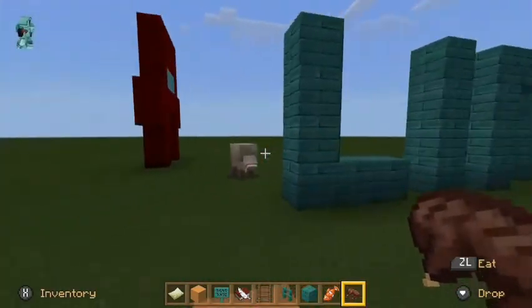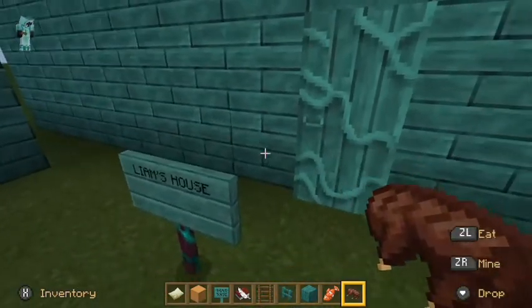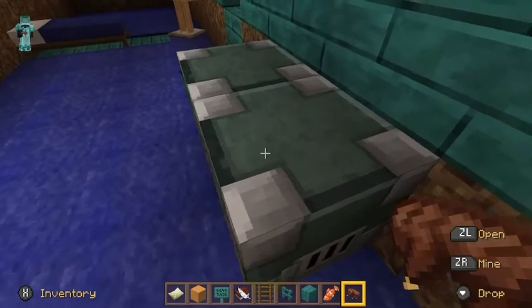I really like how it came out. Then we have my logo — 'Liam' — on there, and it's Liam's house. Let's check out the inside of the house.